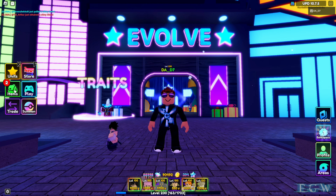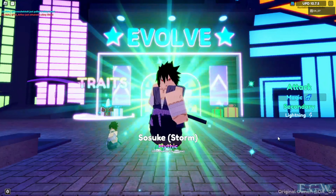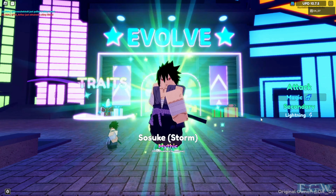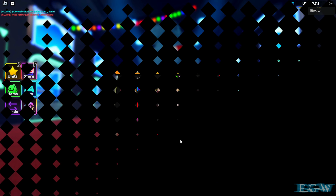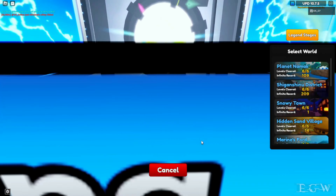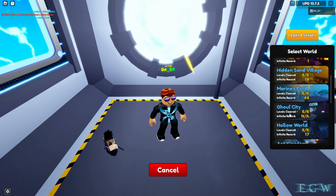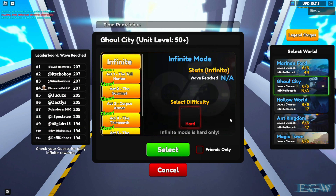Here he is — Suzuki Storm. He looks basically the same from what I can see; he doesn't really look different. His main attack is magic and his secondary attack is lightning. Since he supposedly handles air units, let's jump into a map. We'll take him into Ghoul City on an infinite map and try him out there.